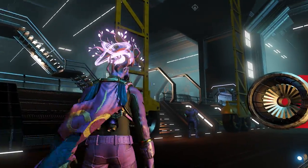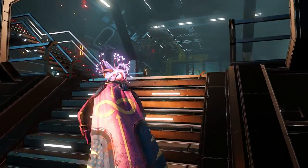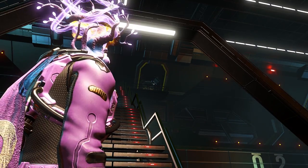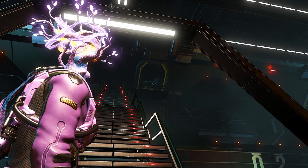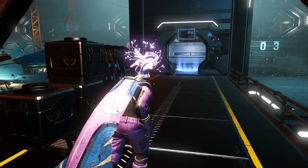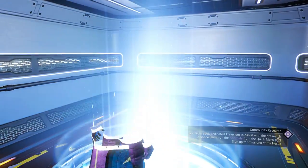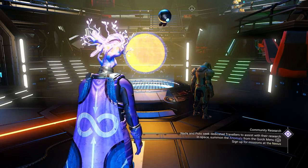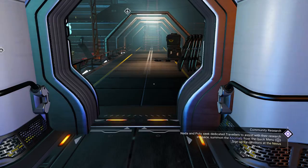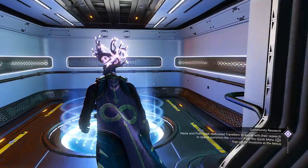We are on our freighter now, and the first thing — remember we used to have to walk all the way up the staircase and go into the bridge to interact with anything — but now there is a teleporter right here that actually takes you right to the bridge, right to the cockpit. Boom! There you go! It's amazing! And if you want to go back to your ship, go right back in there. Instantaneous, right back in there. I love this thing.